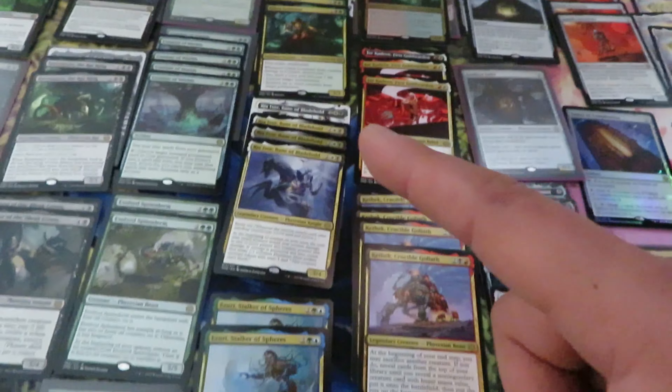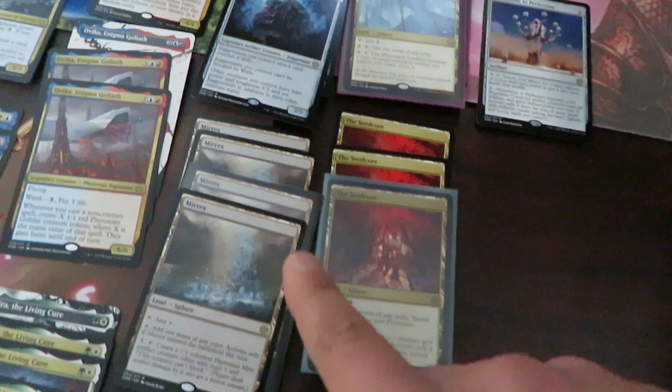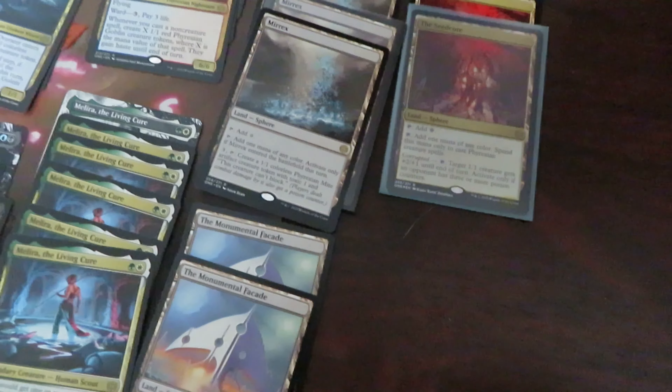Artifacts: Mirran Safehouse — two. The Chronicler — four. Silex — four. Only one Jailer. Tablet of Compleation — only one. Foil Master Core — only two. Grasz — we have six. One Monument of Compleation, two Grinding Station, three Seed Core, four Mirex, and two Monumental Facade.